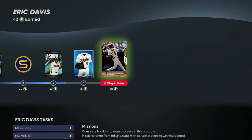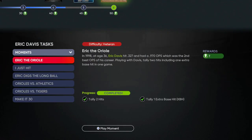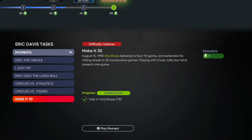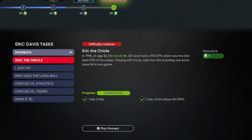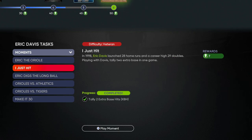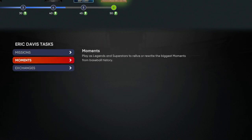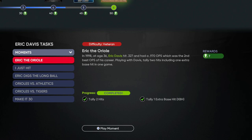Before we get into the XP boost from the First Inning program, let's talk about how you actually acquire this card. Go down to Moments and you'll see he has six moments to complete. They range in difficulty, but the ones you might have trouble with are tallying six hits across three games, tallying 12 total bases in three games, and hitting a home run. When you're up to the plate with Eric Davis in his moments, he does hit a little bit weaker with a normal swing.